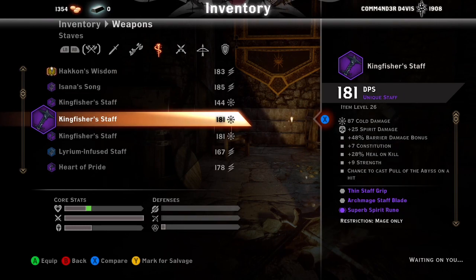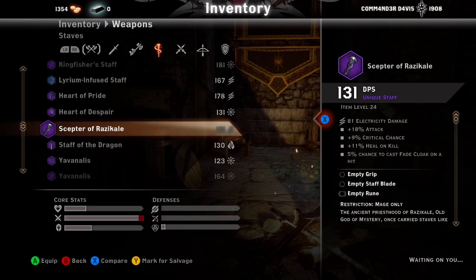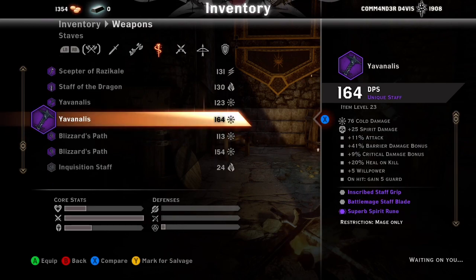Kingfisher is another good staff — 11% heal-on-kill, Pull of the Abyss on hit chance, barrier damage bonus, plus grip and blade slots. As you can see, the trend is: the best weapons come with heal-on-kill built in, so you don't have to worry about adding it yourself.